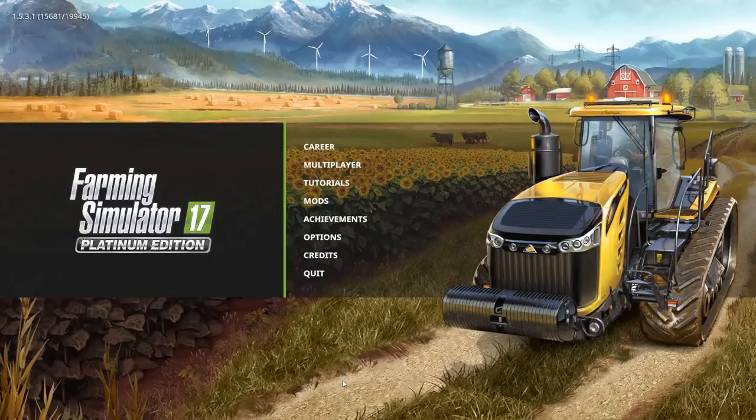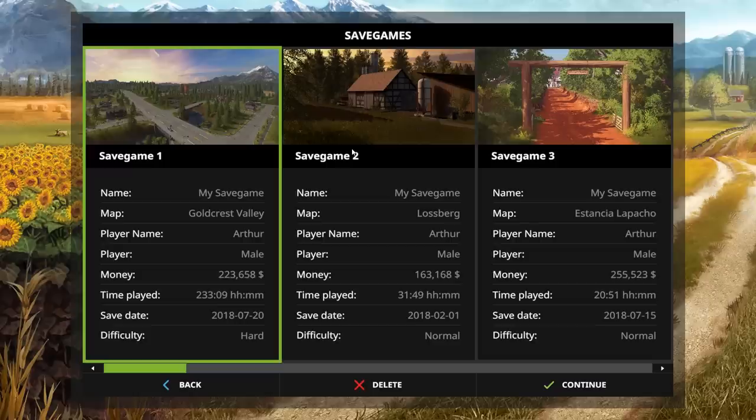Ladies and gentlemen, welcome to my channel. Tonight we're going to start a basic guide on farming in Farm Simulator 17. We're going to show you how to use the base equipment that comes with your farm, what each piece is for, what you're going to do with all those pieces of equipment, and how to operate them. If you've been playing this game and are feeling lost, that's what this tutorial is for. If you're a pro and already know how to grow crops and fertilize, you may find this video boring — so move along, there's nothing to see here.